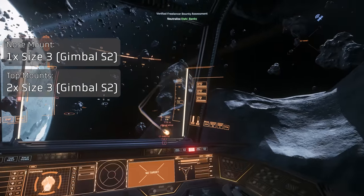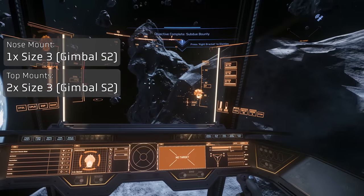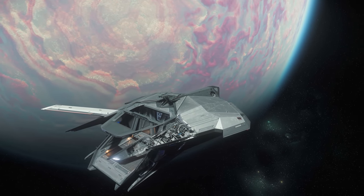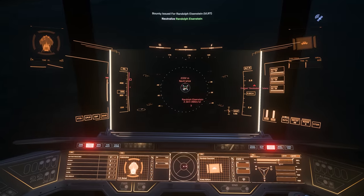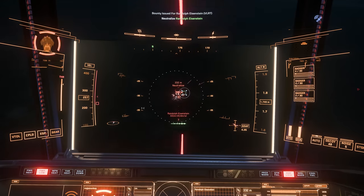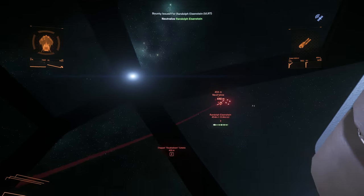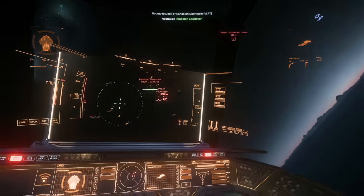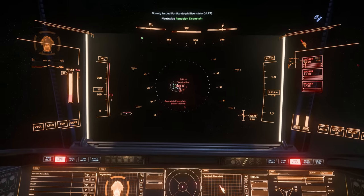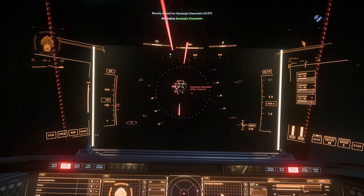Whilst the top weapons look like a turret, it's actually two distinct slots. With the stock loadout, the capacitors drain fairly quickly but also recharge quickly, and the size two weapons do a fair amount of damage to smaller targets. In terms of other ordnance, the Nomad carries eight size two missiles, which pack a fair punch against smaller fighter-sized craft.